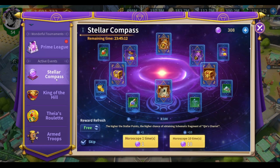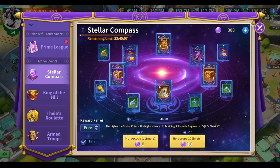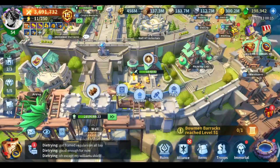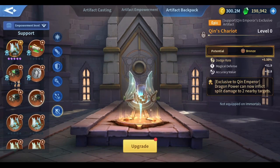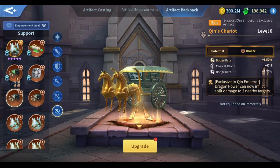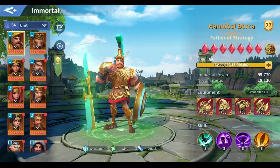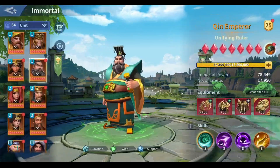I have right now 300 crystals — I used 300 crystals on the first day of the event and I got around two or three artifacts. I'm using one right now, but I wasn't lucky with the artifacts I wanted.